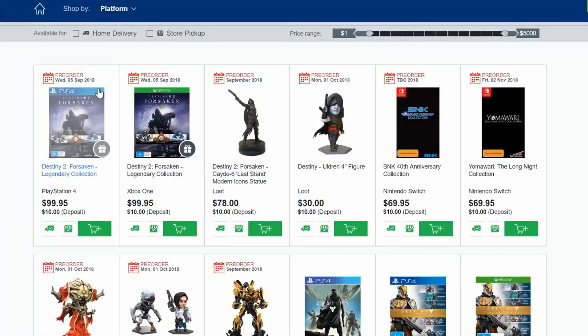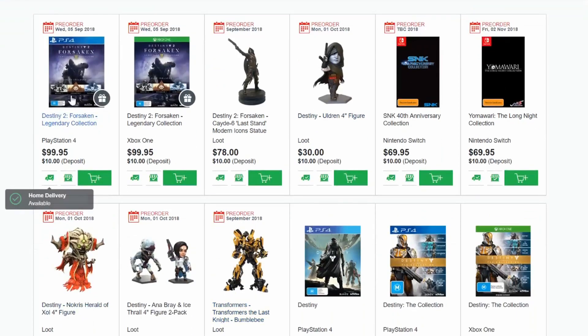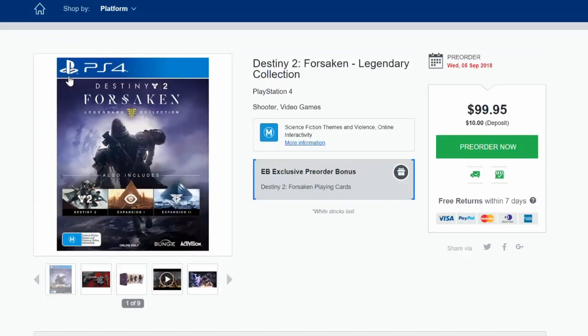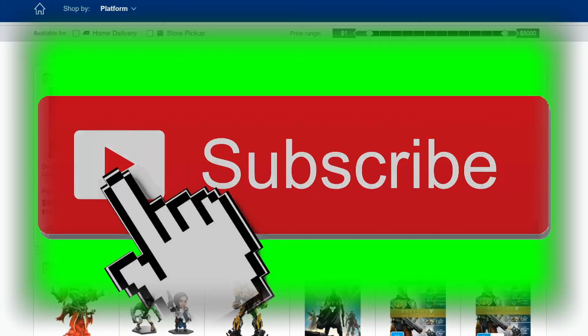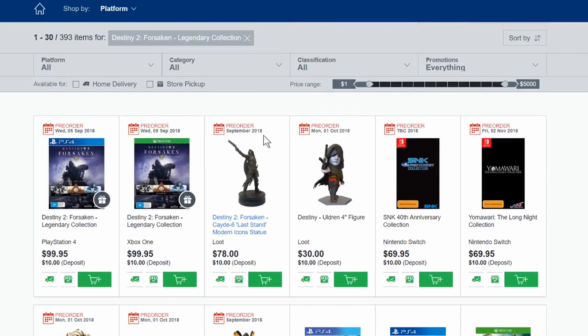So that over there guys is Destiny 2 Forsaken, the Legendary Collection. I really want to show you guys how this looks on Thursday. Let me know whether y'all will be picking this up. Destiny has improved a bit, but not 100%, because most people were complaining about the gameplay being so repetitive. But I really do like the loot — Cayde-6 Exotic Stash and all that cool stuff. If you guys want to see me unbox the Cayde-6 Last Stand Modern Icon Statue, let me know in the comments below. I am the Loot Gamer — thanks for watching, and I'll see y'all in my next video.